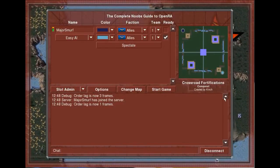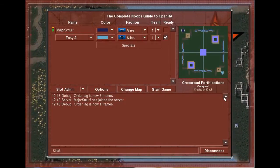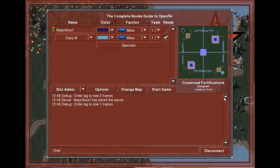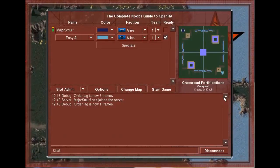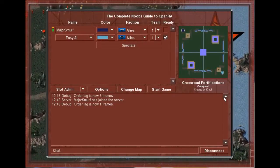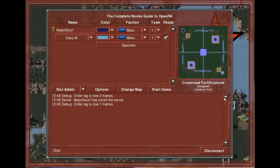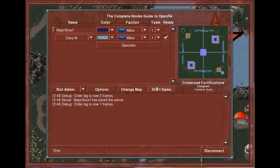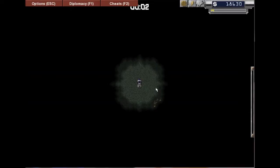Hello guys, welcome to the complete noobs guide to OpenRA, chapter 2. Now that we're getting into it, it's time to go over all of the buildings. Last chapter I showed you the general basics like ore trucks, power, and stuff like that, but I didn't go over what each building does. So this chapter is going to cover buildings, and then the next chapter will go over units. Hopefully you stick around and enjoy this series. Let's get into this and get ready to party.